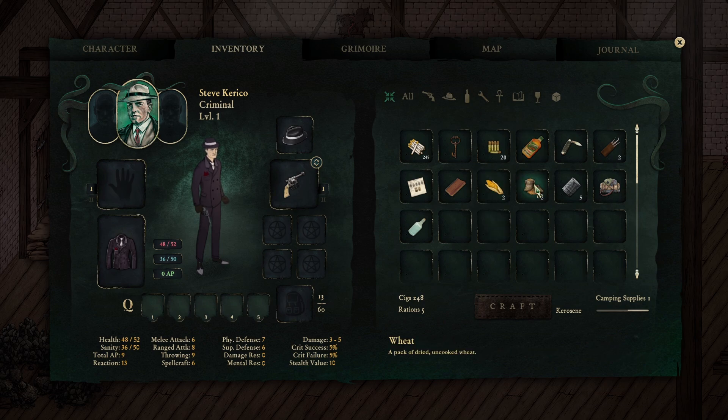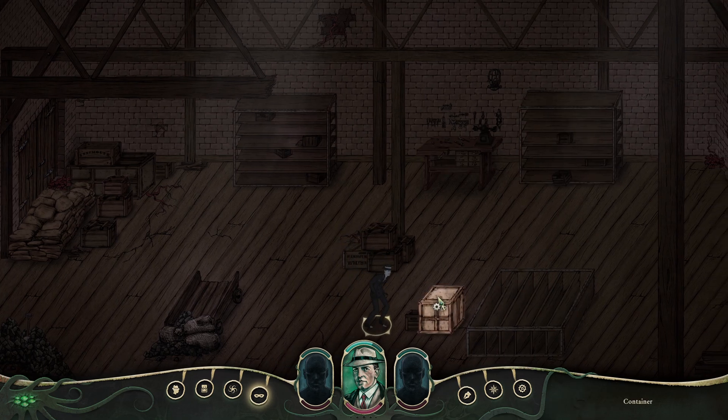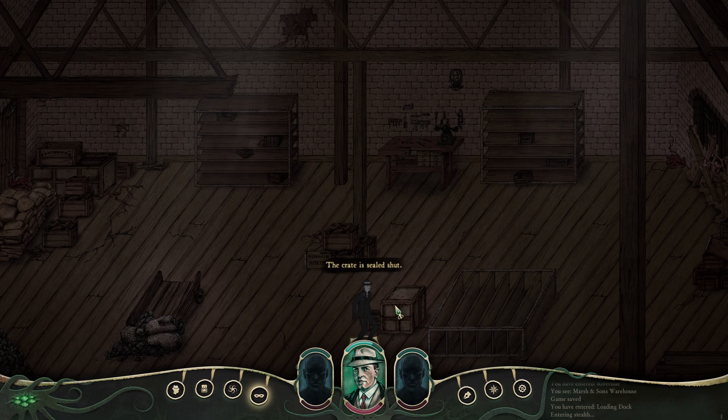There's dried uncooked stuff, packed dried uncooked wheat. There's more, there's a container over here. We're gonna loot this place up. The crate is sealed shut.